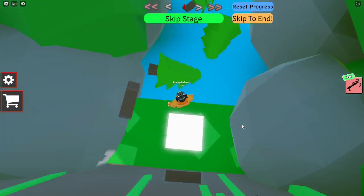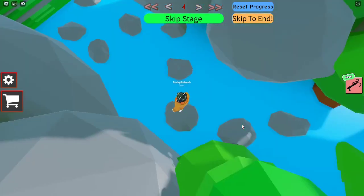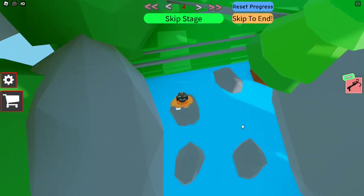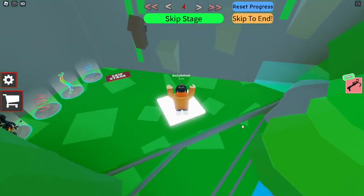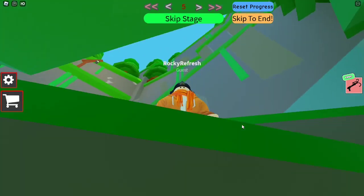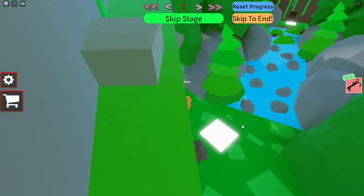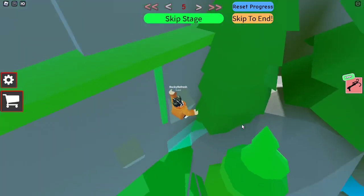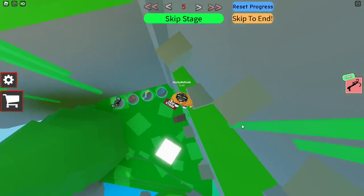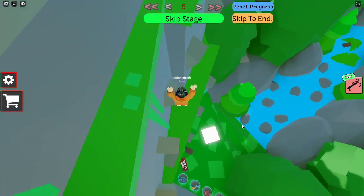Now I have to jump over these fallen trees, and these rocks as well. That's leading us to the next stage where we have to climb up this mountain. We've got an arrow pointing up there, so let's carefully jump up these. It's not quite easy — it is a little bit cramped, so you have to be very careful.